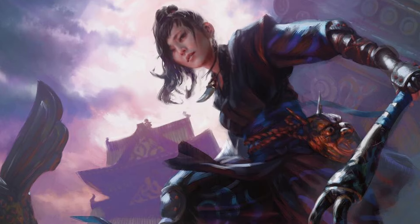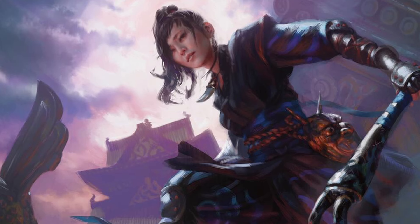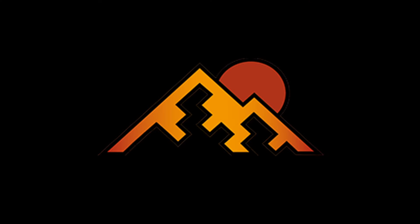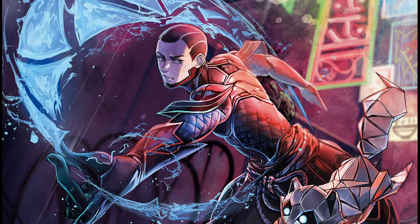And that was a shame, since Ninjutsu was regarded as one of the best and most fun mechanics from original Kamigawa, which was later reinforced by the fact that it showed up again in Neon Dynasty, unlike the dozen other Kamigawa mechanics that are better off collecting dust. So naturally the question arose: how to make this popular keyword function with a legendary creature for EDH?